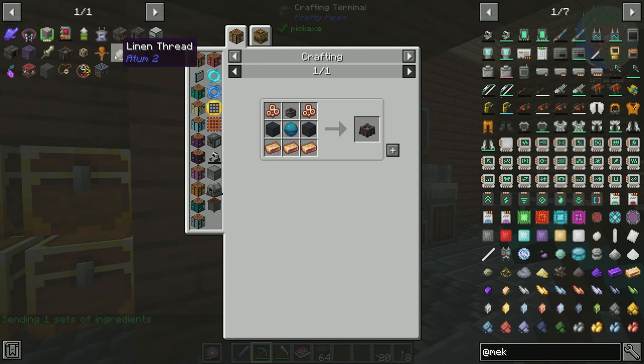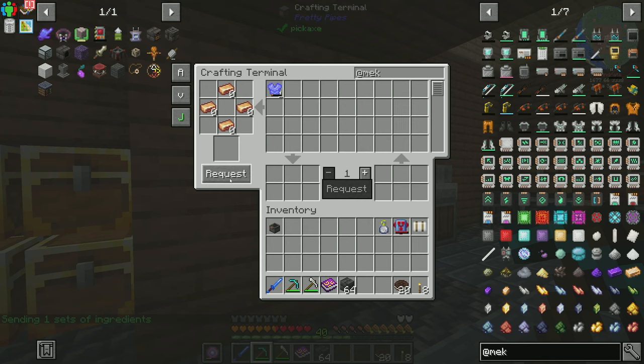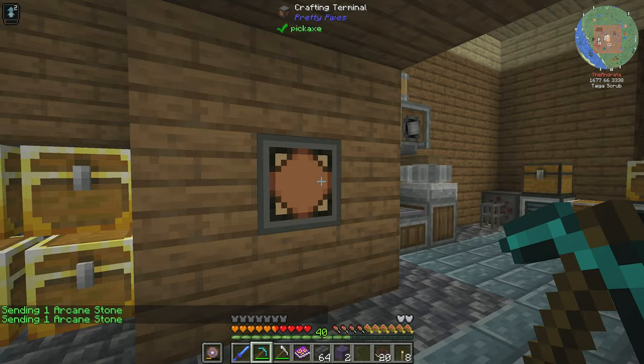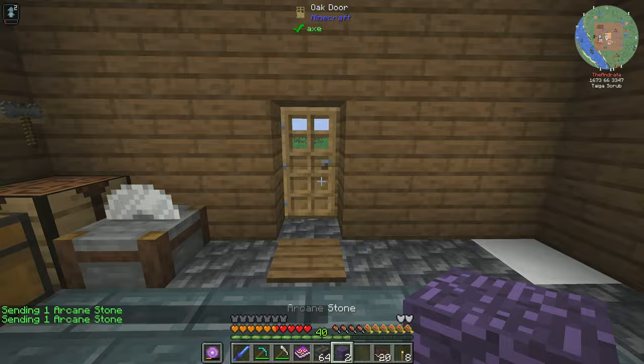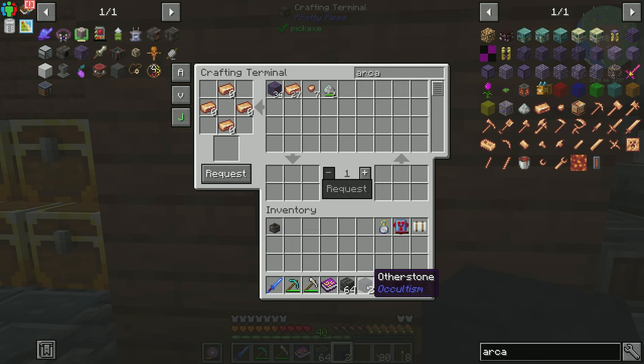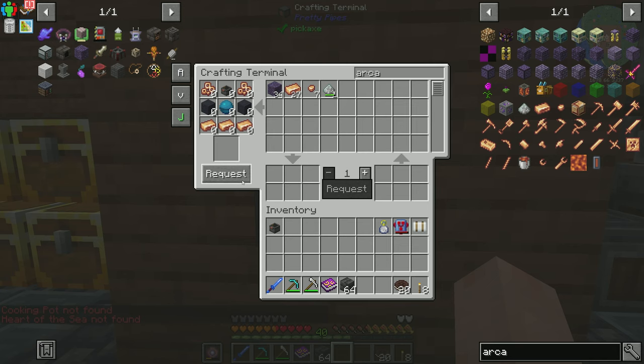The Blood Altar is going to require a cooking pot and I believe I have everything I need. We're going to need two gold inlays — conveniently I have one. And then we're going to need some arcane stone thrown into our occultism fire. We need two of those, so we'll pop over to our occultism area and throw that in. Other stone crafted — we can quickly come back home.